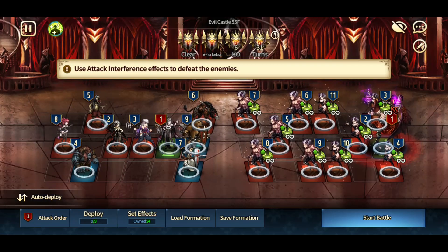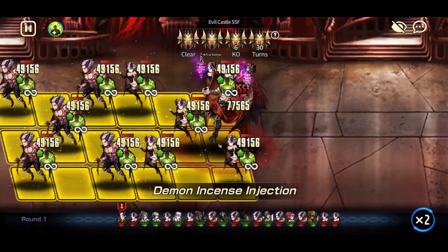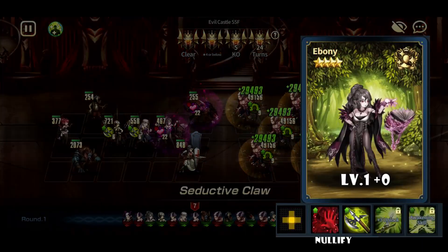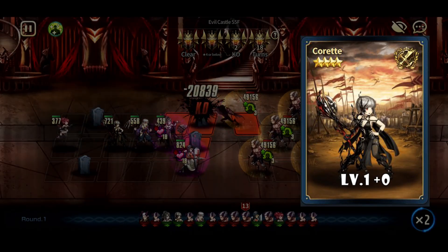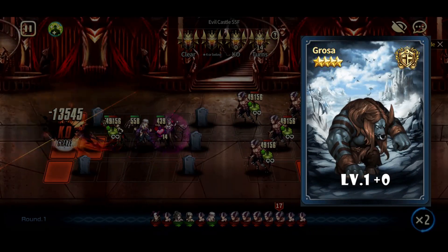Now we have come to the boss room, floor 55. It is actually a really simple clear. Using Ebony, Coreat, and Siska, we are now able to nullify skills, and upon charming the boss, the king will give his godly buff to you, and an easy clear lies ahead.